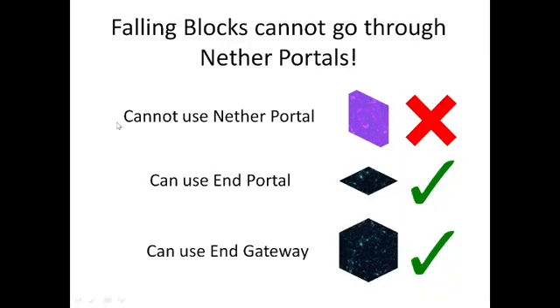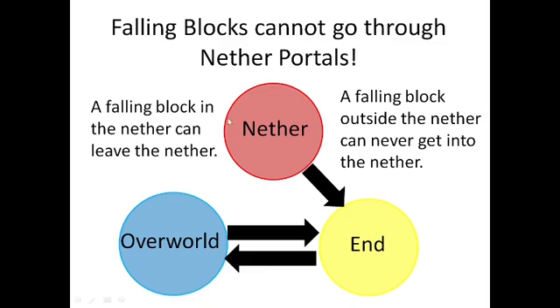The next thing I want to mention is that falling blocks cannot go through nether portals. If you have a falling block you can let it go through an end portal to get into the end, or into the overworld from the end, and it can go through end gateways. So if you have a network of dataless end gateways which link up with other end gateways very far out, you can very effectively transport falling blocks around in the end. But falling blocks cannot use nether portals, and this means that if you have a falling block in the nether you can get it from the nether into the end using an end portal, but there's no way to get a falling block which is outside of the nether back into the nether. You can only go from the nether into the end and then go back and forth between end and overworld.